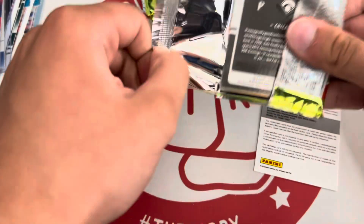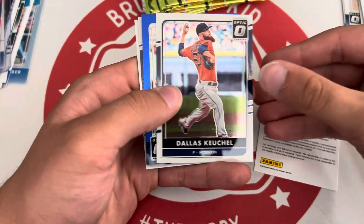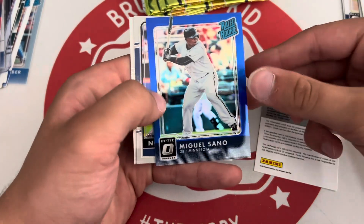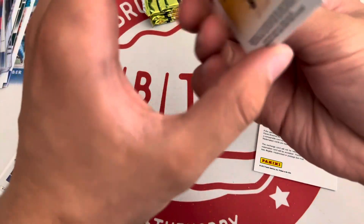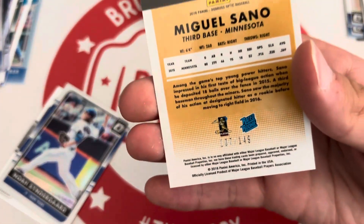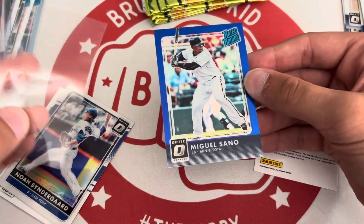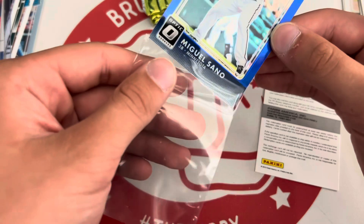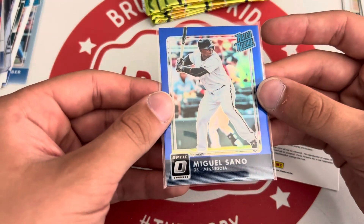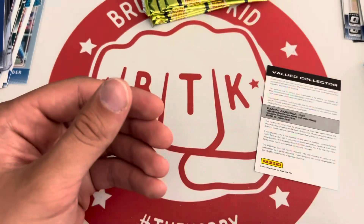I think we've got six packs left — should be a little bit more color in here, I would think. Keuchel. There's a Miguel Sano rated rookie blue parallel, numbered to 149 — 107 of 149. Not a bad rookie to get, not the best but not bad. Miguel Sano.